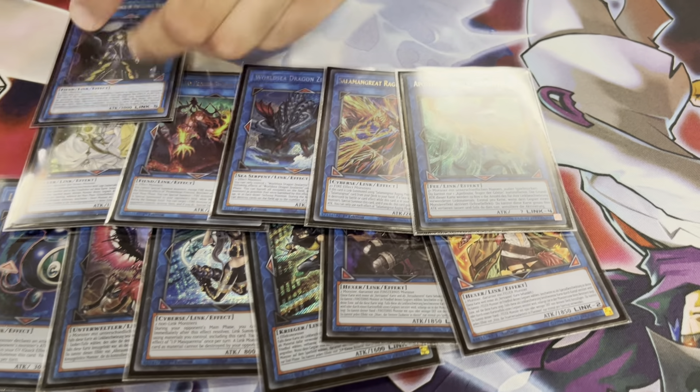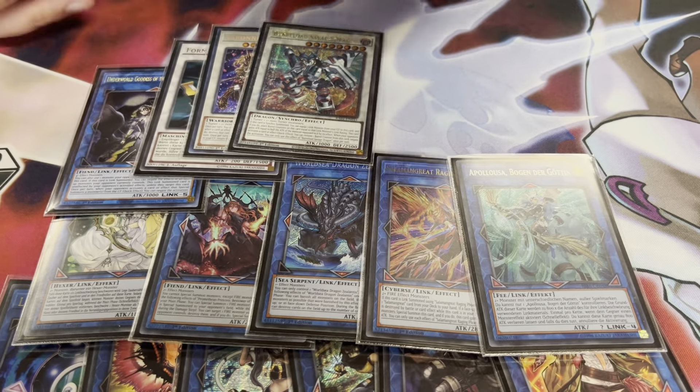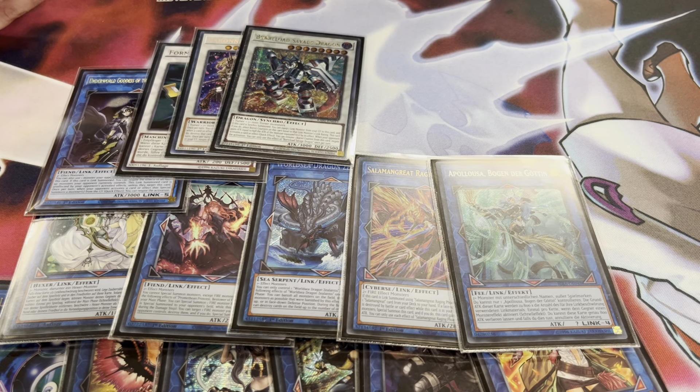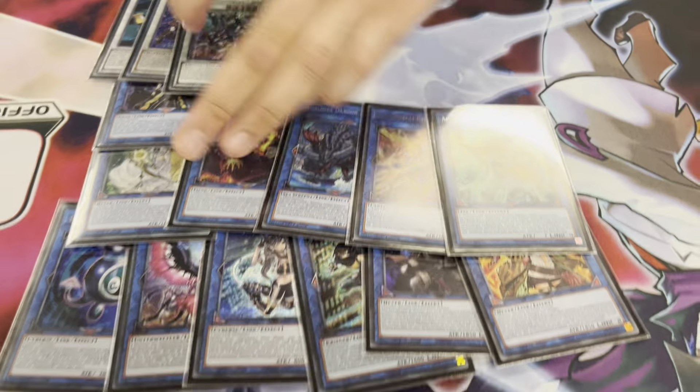One Phoenix, one Apple, one Goddess, and three Synchros. I would like to play two but there's no room. I didn't miss anything in the extra deck — no, I didn't miss anything. The second Princess came up.